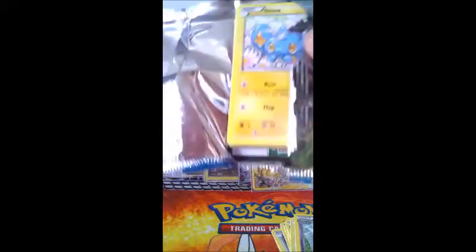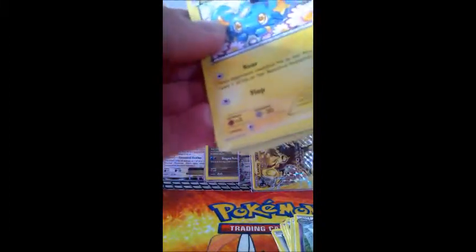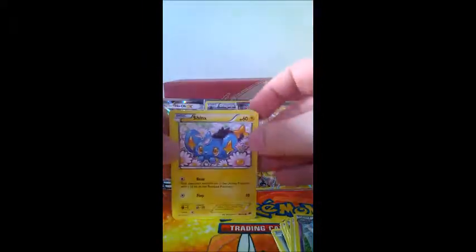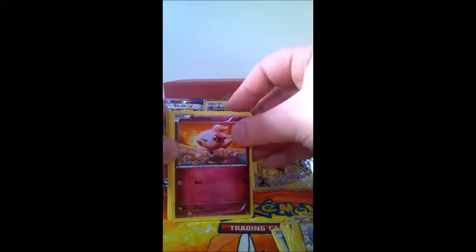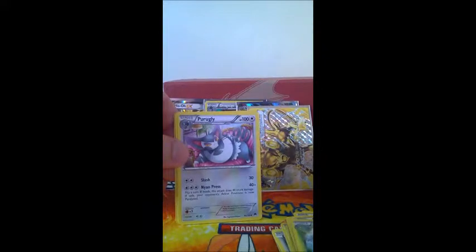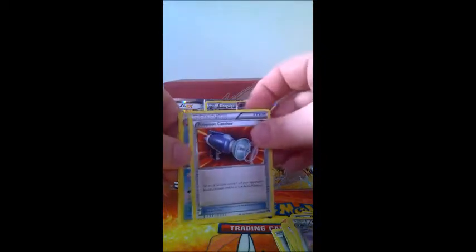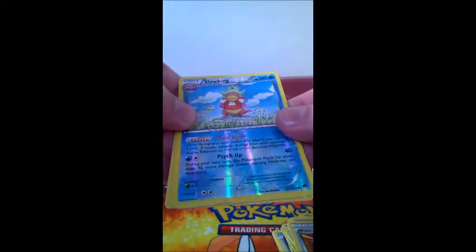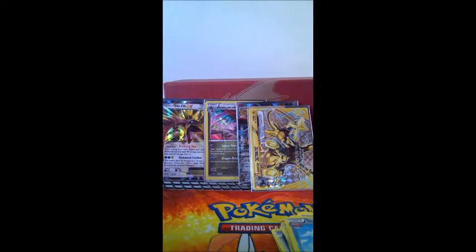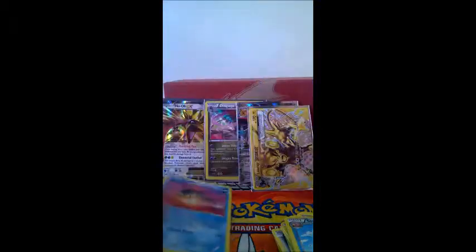This is quite a nice Elite Trainer Box. Probably won't get anything else now, but we can always hope and pray. The second-to-last pack: Shinx, Spritzee, Glameow, Ducklett, Tympole, Bayleaf, Purugly, Pokemon Catcher, a reverse Slowking — which is rare — and a Holofoil Suicune. I haven't got enough spare sleeves, so Suicune Holo goes in.